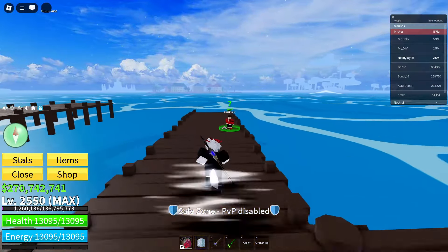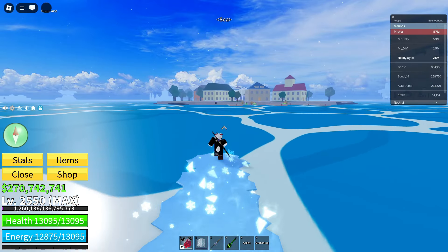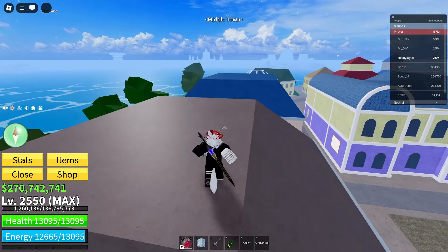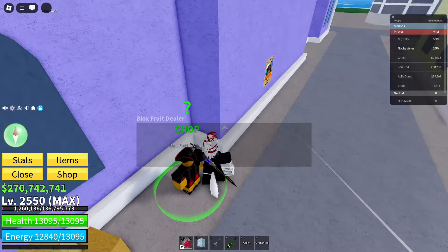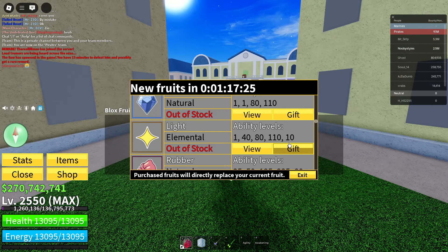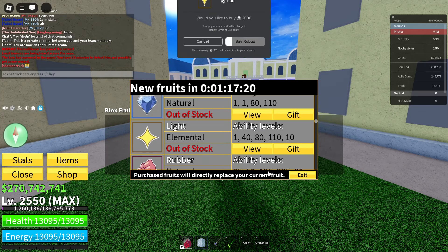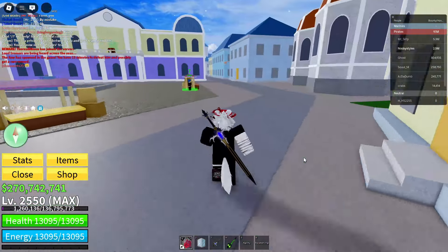Now go over to any other Blocks Dealer that you haven't interacted with in a while. I'm going to go to the Middle Town guy since I haven't interacted with him for a while. Talk to him, click Continue, open up the shop, reset yourself to get the stock shop, then click Gift, Store, Inventory, Gift again, wait for the screen, click cancel, exit, and click the black box.